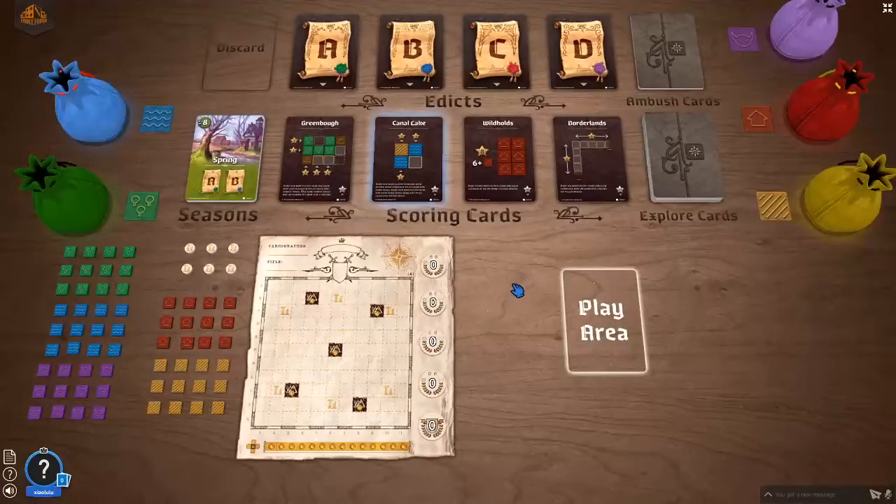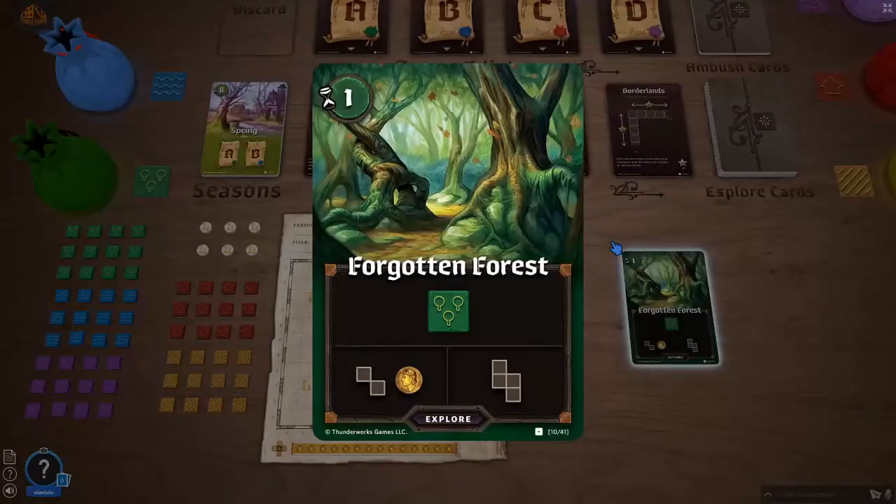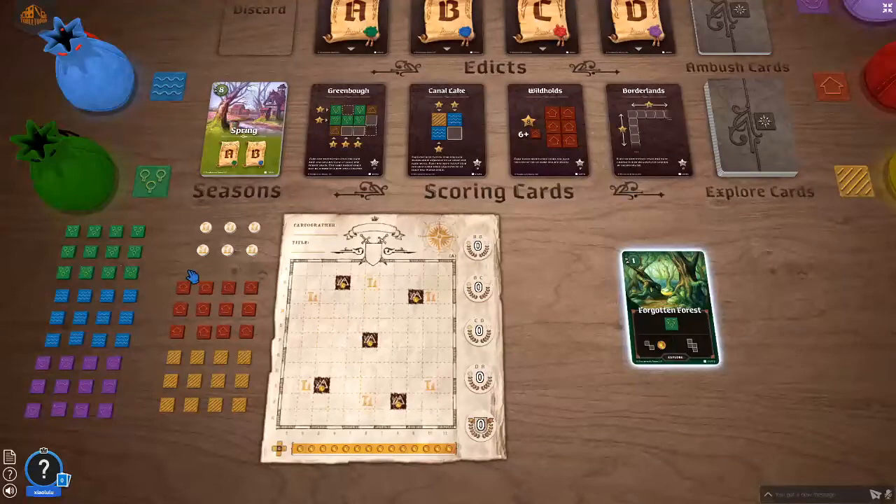So this is it for spring. Card number one: the Forgotten Forest. That's good because for scoring card A I need forests anyway so I can get started with it. But do I want to take the bigger one or the smaller one with the coin? I like to take coins in the beginning of the game because then they amount to much more points than at the end — each round you get one point for each coin. So this coin, if I take it, will give me four points in the whole game. I think I'll take it.